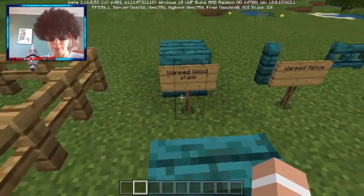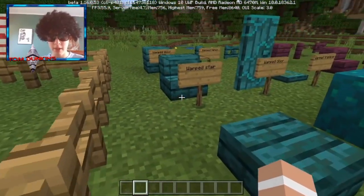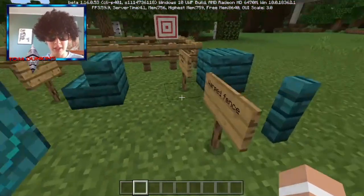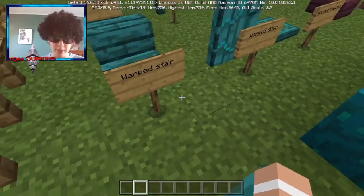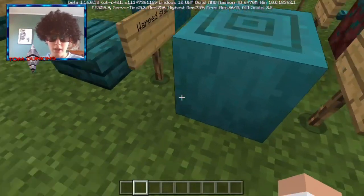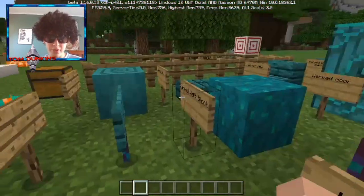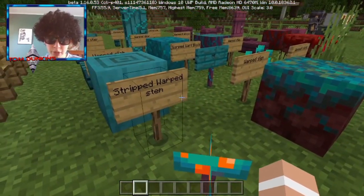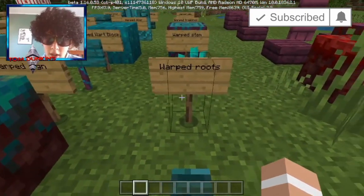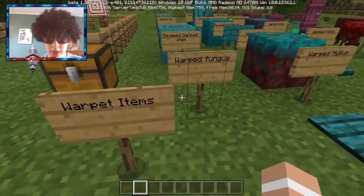These are in the blue warped biome which is in the nether. We have our warped wood plank, warped fence, warped gate — they literally have everything they can possibly have. Warped stair, warped door, warped trapdoor, warped slab, warped block, warped stem, stripped warped stem, warped sign — that's pretty cool.